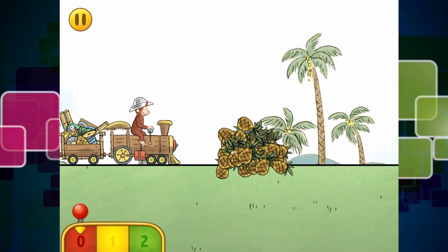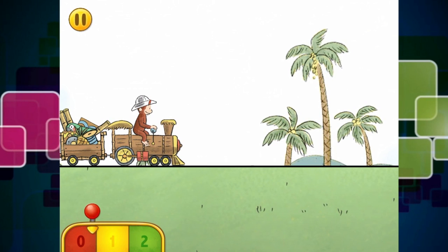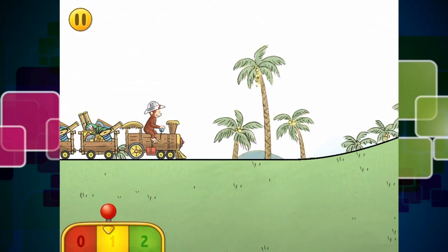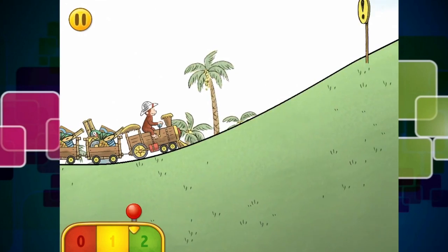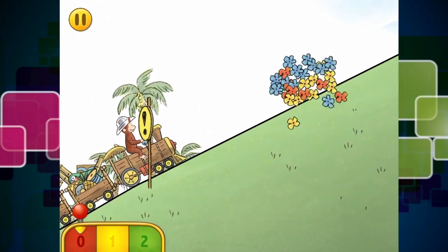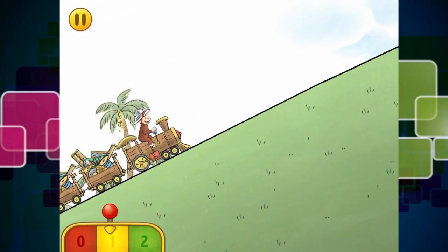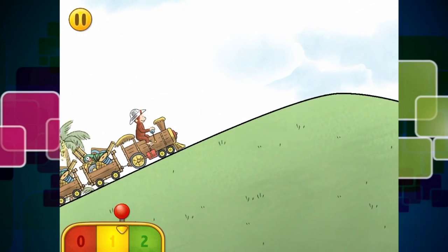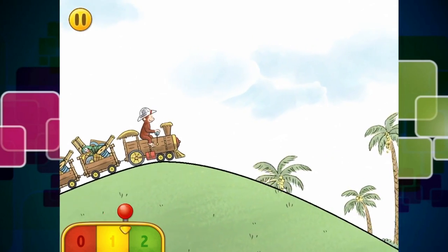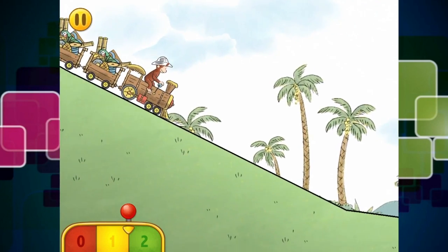We nearly crashed into some pineapples. So we will remove the pineapples and continue on our journey. Going up the hill - oh, we need to stop because there are some flowers on the train tracks and they are also stopping us from going forward. Okay, so we are coming over the bank. What is coming up next? Can you take a guess guys?